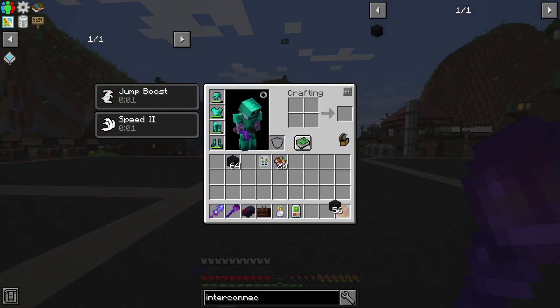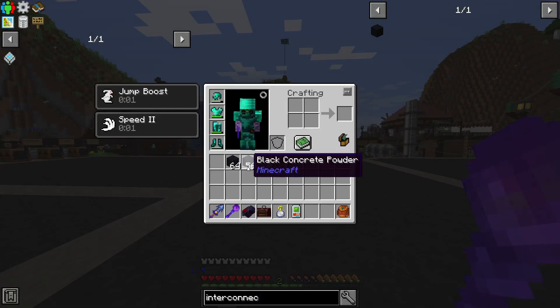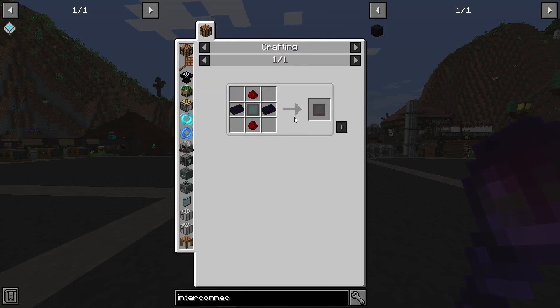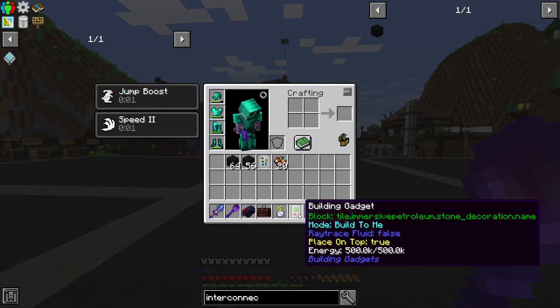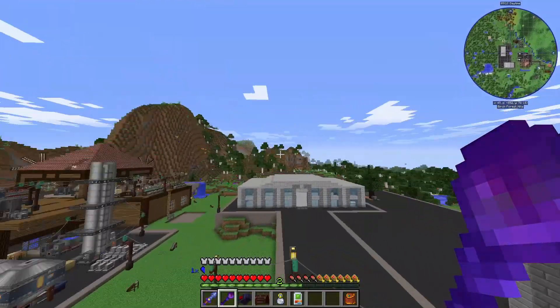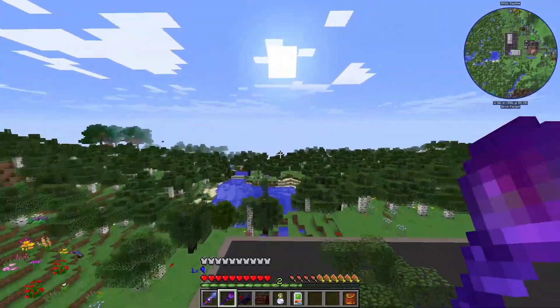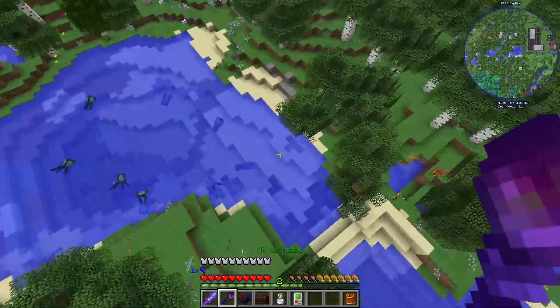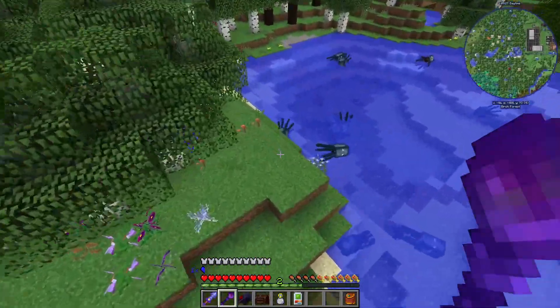We need a bunch of black concrete. There's a couple of ways you could make this — you can use a fluid infuser from NuclearCraft, and that sort of just requires some alloys which I could make. Or we can use the building gadget.